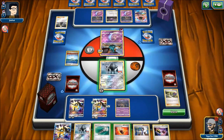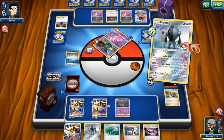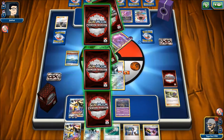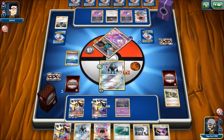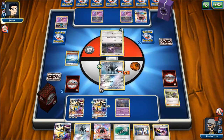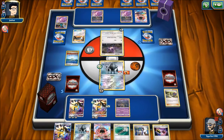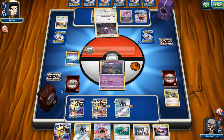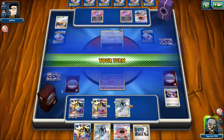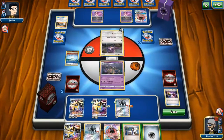We attach Fury Belt and use Turbo Arm for the knockout. We put energy onto one of our Necrozmas and take our first prize, drawing a Lele. Registeel resists psychic, so we're in decent shape. Opponent uses Counter Catcher — must be stuck. Then they reveal a card that discards all items from opponent's hand, which we didn't realize was what that Noibat did. In retrospect, we would have used Field Blower last turn.